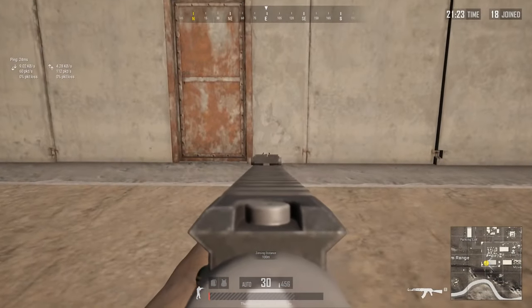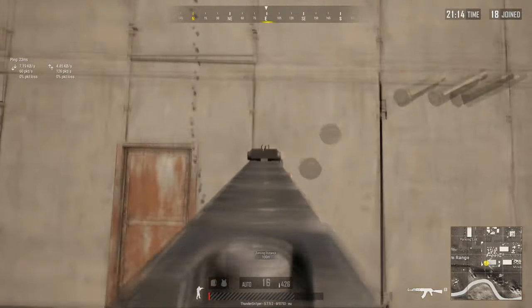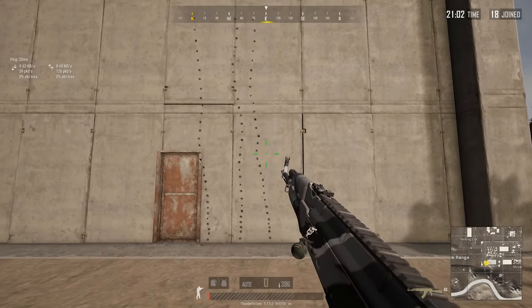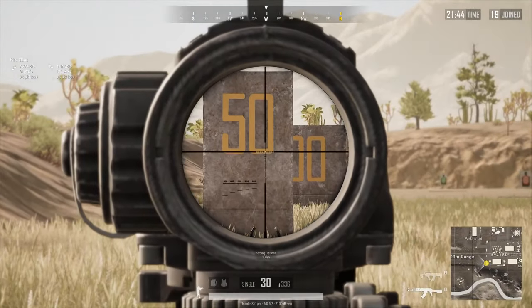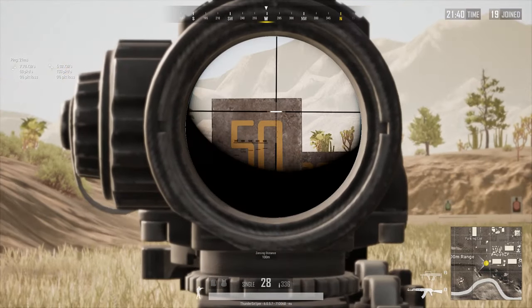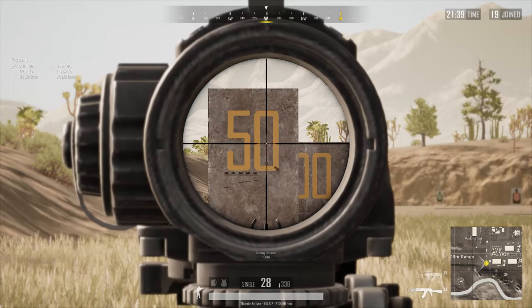For spraying, I simply did the good old method of shooting up against the wall without moving my mouse and highlighted these points. For semi-auto or tapping, I shot at a 50m target three times and pinpointed the start position, the maximum point, and the resting point, marking all of these.